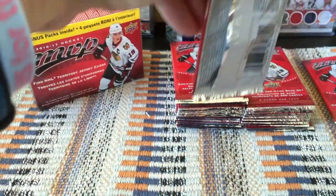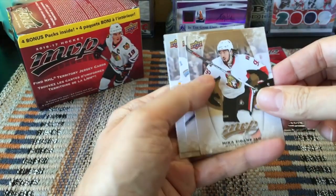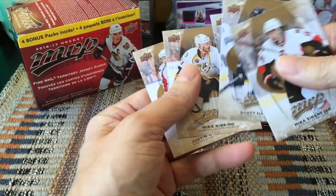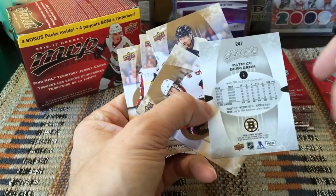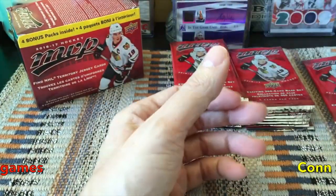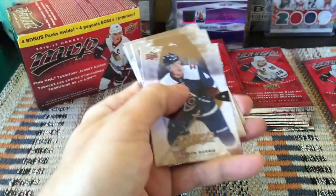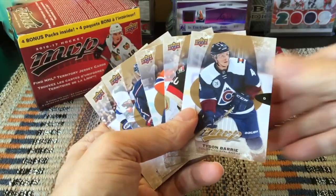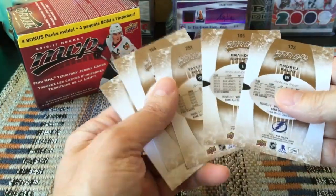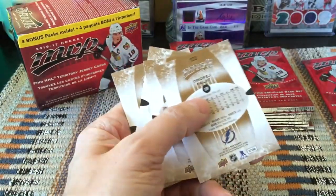I like that MVP packs open up fairly easily — really nice packaging with the red. We got Sabina Jad, Scott Hartnell, and we do have Patrice Bergeron — this is a silver script, and it's a high-numbered silver script at that. We also have Mike Ribeiro and Justin Williams, who I believe not only hoisted the Cup but hoisted the Conn Smythe. Then Tyson Barrie, Andrew Hammond, Taylor Hall, Brandon Dubinsky, and Andre Platt. Looking at the backs, the Taylor Hall is our high-numbered card.